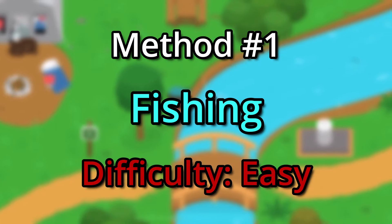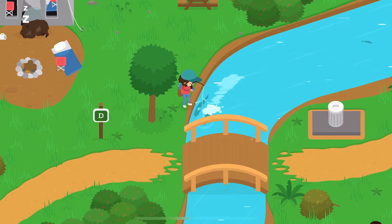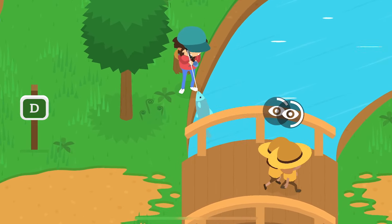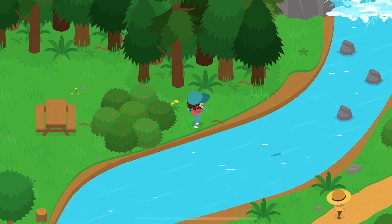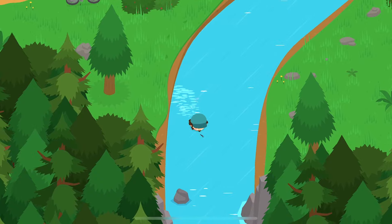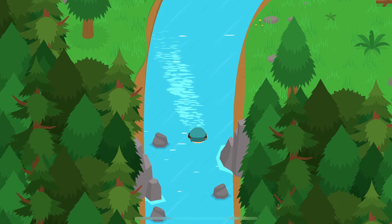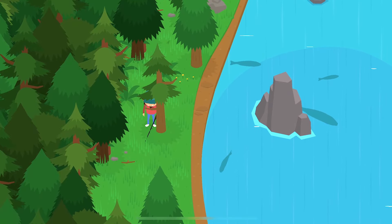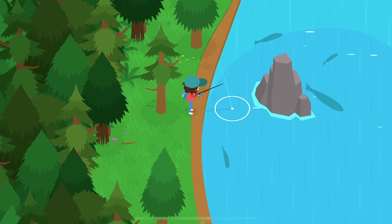If you're really low on cash and just need a quick couple of coins to buy some food or something, just go do a little bit of fishing. It's not going to earn you a whole lot of coins, but there are a few places that are better for fishing than others. For example, if you head over to the third campsite and head down the little river, you'll come to a small area where there's a really big fish in the middle — that is the legendary sturgeon.